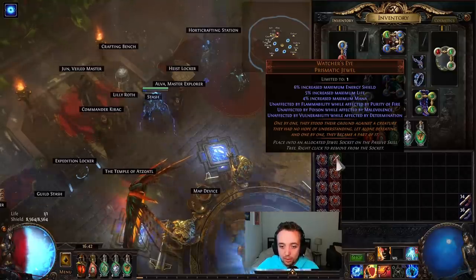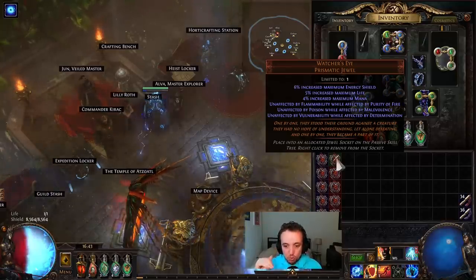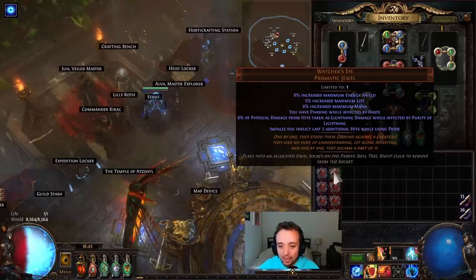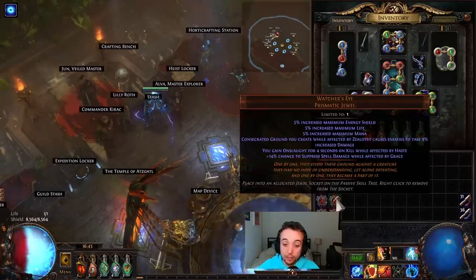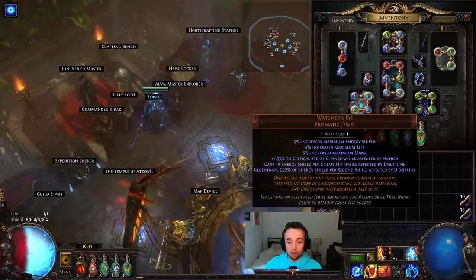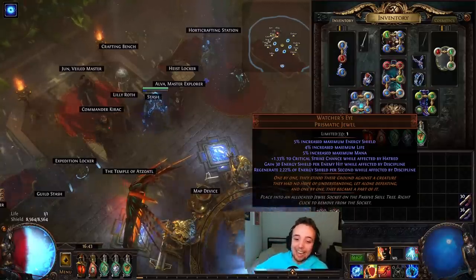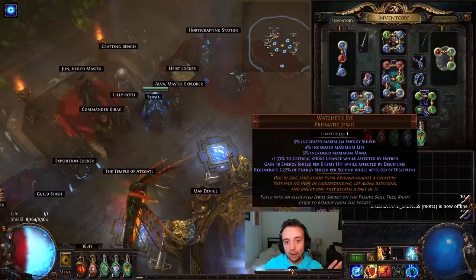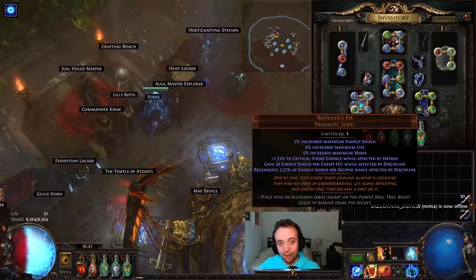Wow — you are unaffected by Flammability, unaffected by Poison, unaffected by Vulnerability. You're immune — you're an actual god when you put this jewel on. We've got Impales Last with Pride and Purity of Lightning — probably not. Wrath — nothing crazy there. We've got Suppression, Grace, Zealotry — not terrible, might be something. And the last one — oh my word, that's a good jewel. We actually have something to price check with just a few of these jewels. I'll do a quick price check on everything, though there's really nothing to check with the corruption results.